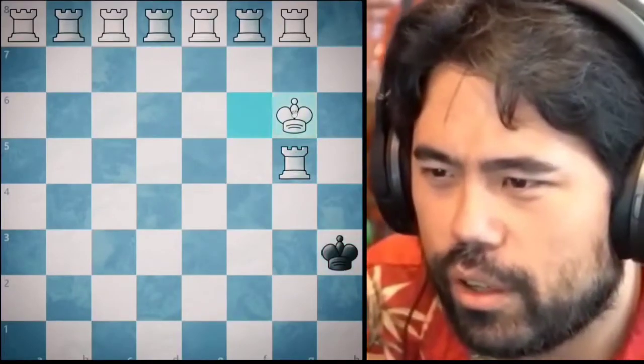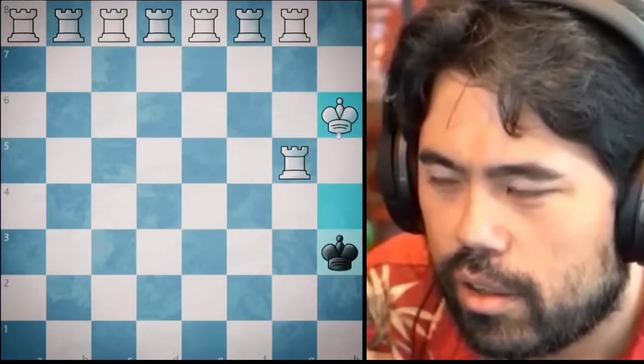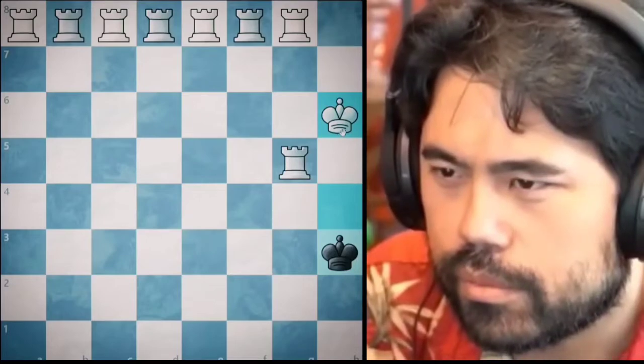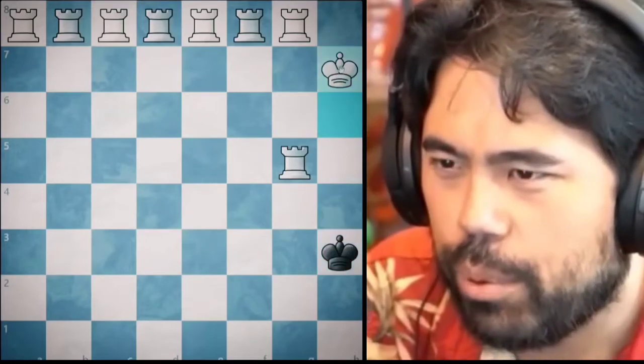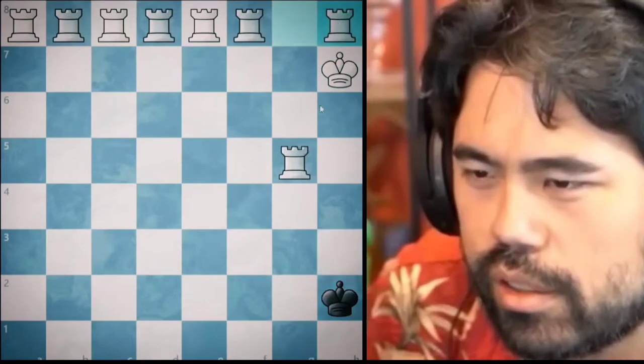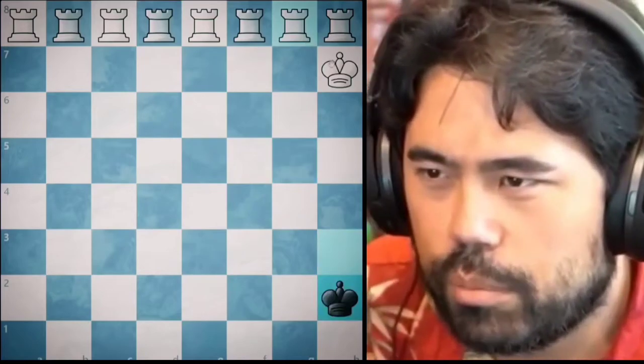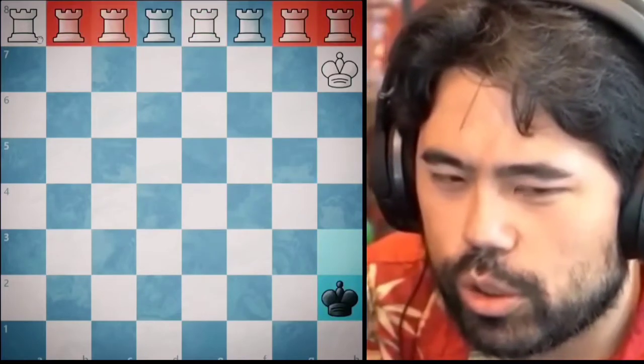No, I tried this last time and I failed. I can put the king on h8 but that doesn't mean I get the mate. I have to make sure not to do a 50-mover, but I can't get all the rooks on it with the symmetry — that was the problem.